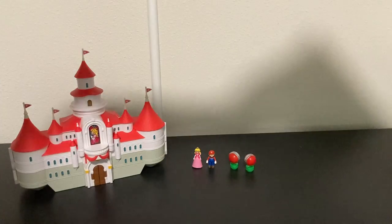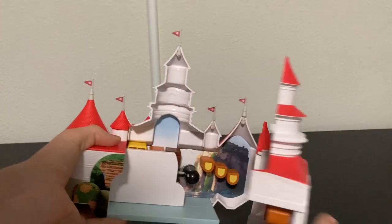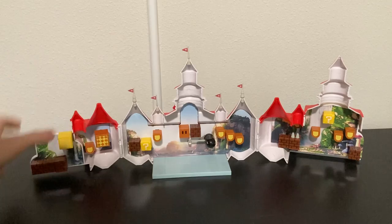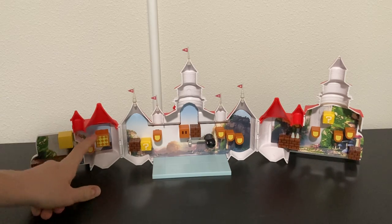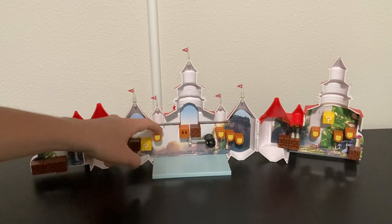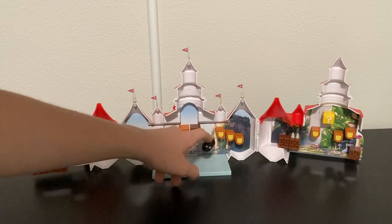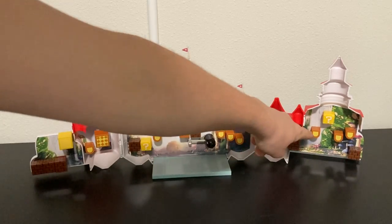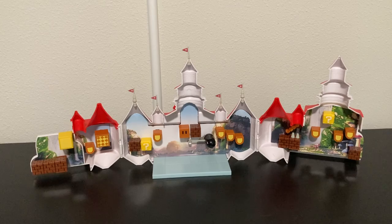Let's open up the castle — I'll take away the box and figures for now. You can just snap it open, and there it is. That's basically the entire castle inside. We get some blocks: question mark blocks, donut blocks, and a block that moves. More donut blocks, blocks that open and close, a Bullet Bill that moves, some more donuts, and a fireball.